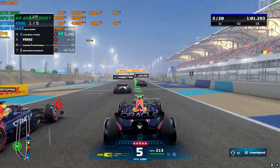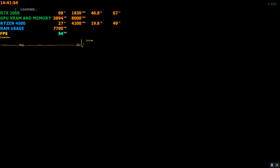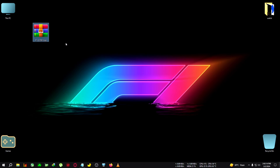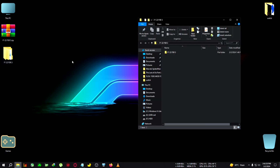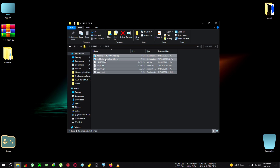Let's begin the mod installation. First, download this zip from the link in the description — it's the F1 22 FSR3 mod. You can extract it to your desktop. Also don't skip this video — I've got a few things to talk about after testing the mod.